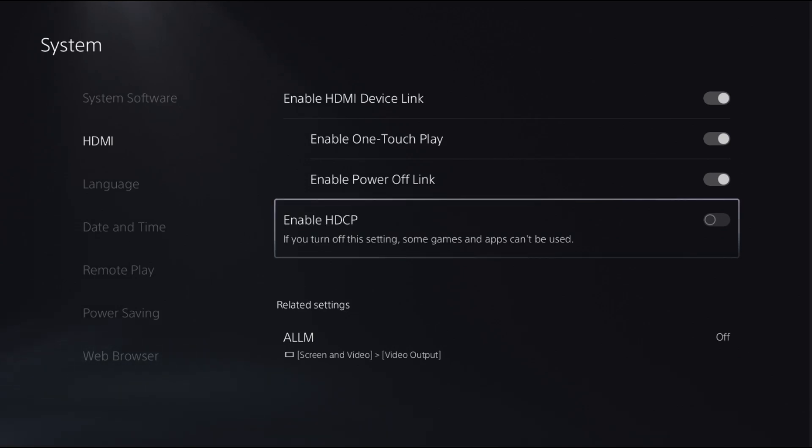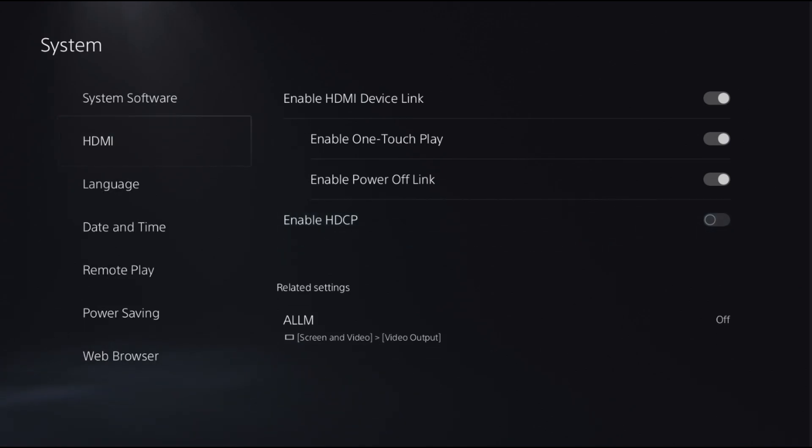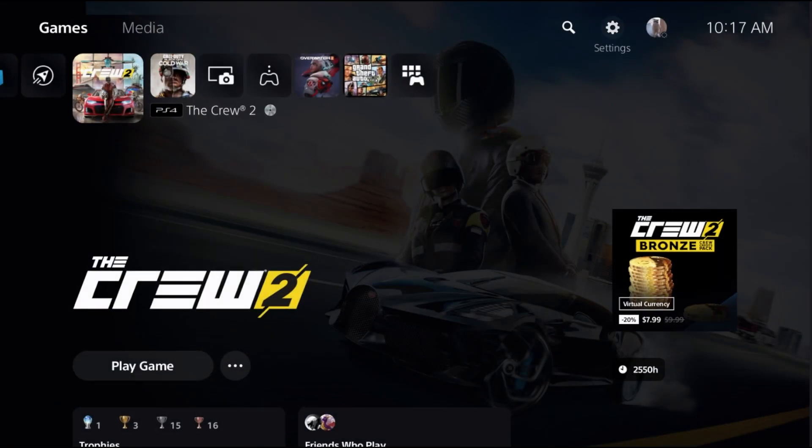Turn HDCP off so you can get into Spotify or another application. Once you turn this off, head back and open up Spotify.